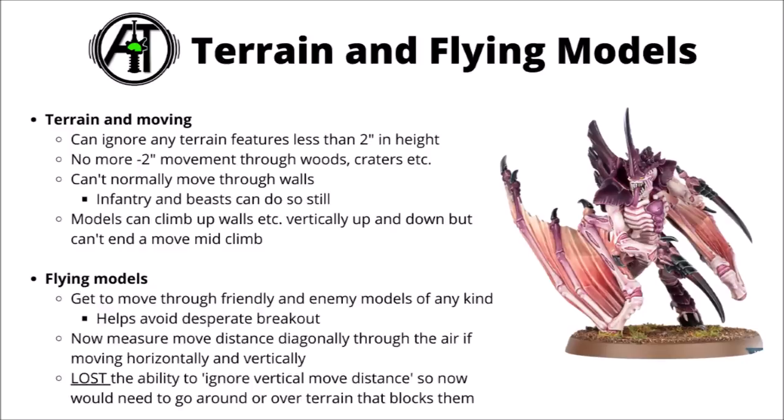Flying models have had quite a major change going into 10th edition. They still retain the rule where they can move through and over friendly and enemy models of any kind, but when moving up and down terrain features, you now need to measure and move the distance diagonally for the flying unit — they no longer ignore vertical move distance. Probably the biggest consequence is that they can no longer effortlessly jump over terrain; units like jet bikes or winged monstrous creatures will now need to measure the distance around or over terrain rather than going straight through as if it weren't there.